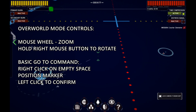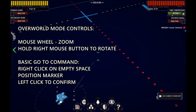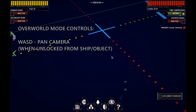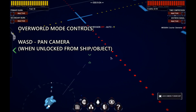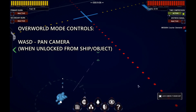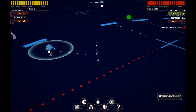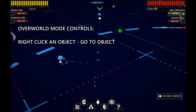I can also pan the camera using the mouse by holding down the right mouse button and rotating. I can also unlock the camera and use WASD to pan the camera around. I've actually taken a courier mission. To find that mission, I have this mission marker right here. I can pan around and zoom out — the mission objective is to go to this base. I can simply right-click on this base to head towards it.